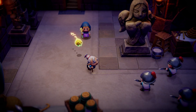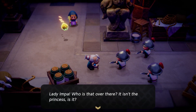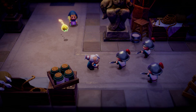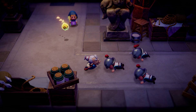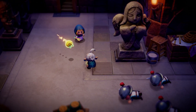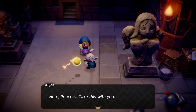What are you doing, Impa? Lady Impa, who is that over there? It isn't the princess, is it? If it is, you must stand aside this instant. Stand aside? Hmm, no, I don't believe I'll be doing that. She is a Sheikah, after all — I shouldn't be surprised. But that was impressive! Here, Princess, take this with you.